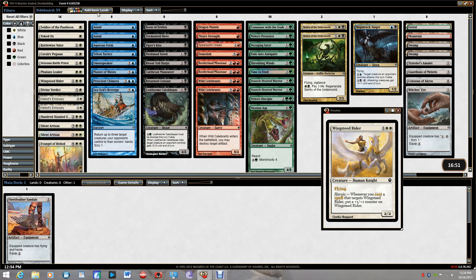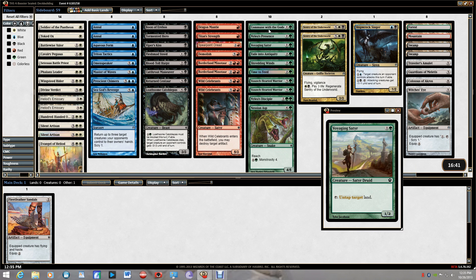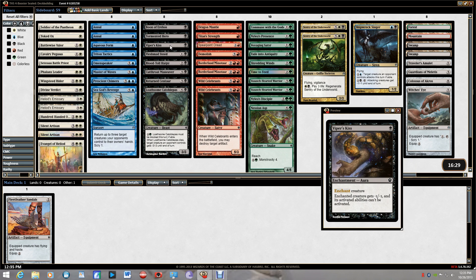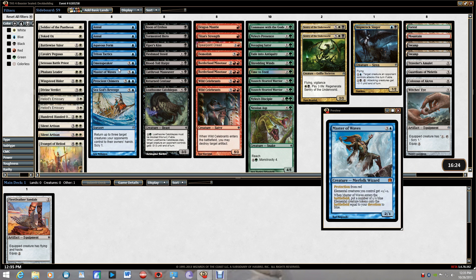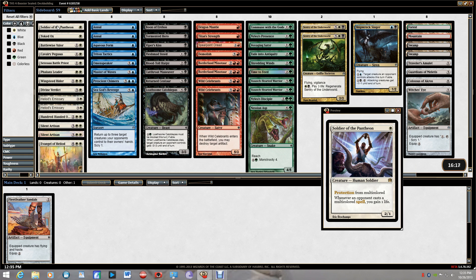We have two Sentry of the Underworld — white-black cards that are very good: they regenerate, they're flying, and you know how good flying is in limited. In green, nothing crazy good. Red really sucks. Black is kind of lame.